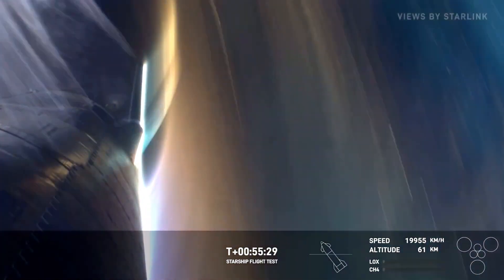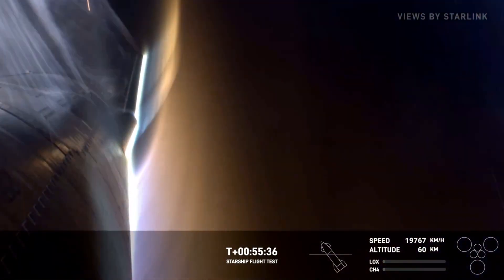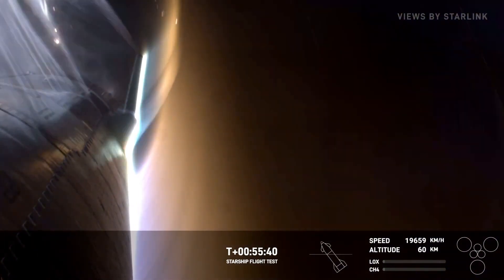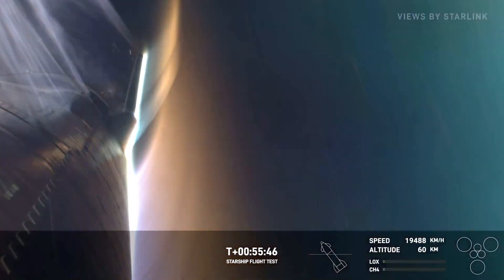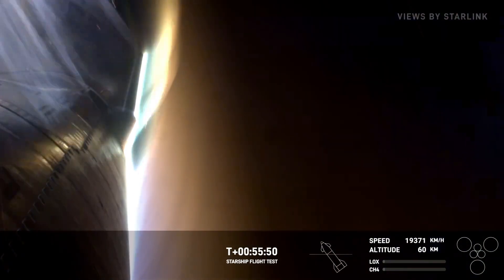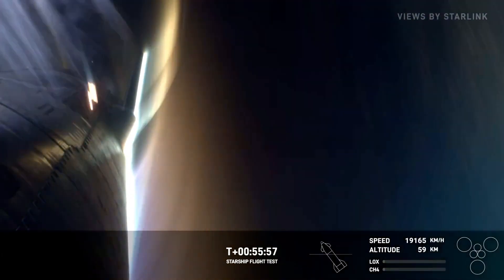Starship remains on a good entry trajectory. We're still on a good trajectory — if you're seeing little camera moves, that's the flap moving as it continues to maintain the attitude of the vehicle during re-entry. Not just camera views, but we've got sensors inside the ship, down at the very aft end of the vehicle.